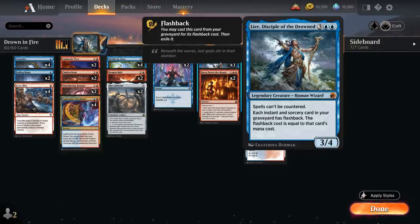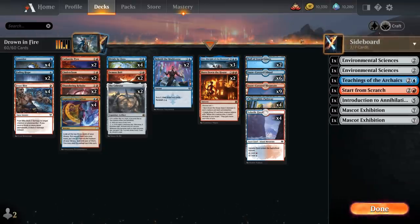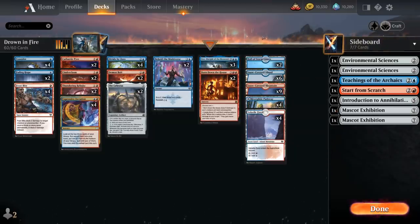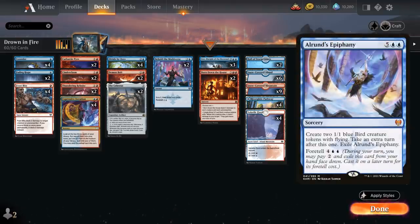Each instant and sorcery card in our graveyard has flashback with its flashback cost equal to its mana cost. The gameplan is to control the board early on with red burn spells, then get ahead with blue card draw effects until we can deploy Lear with a lot of mana to immediately leverage those extra cards in the graveyard and close out the game. Our eventual win conditions include two copies of Hall of the Storm Giants, which can turn into a 7/7 creature.